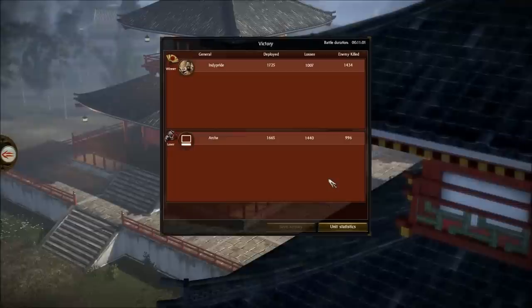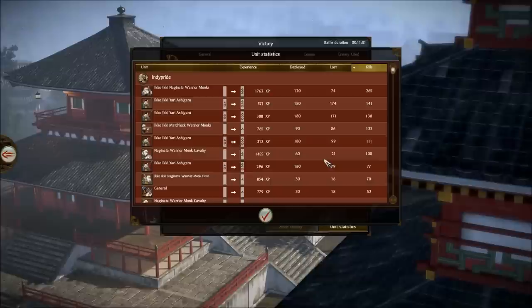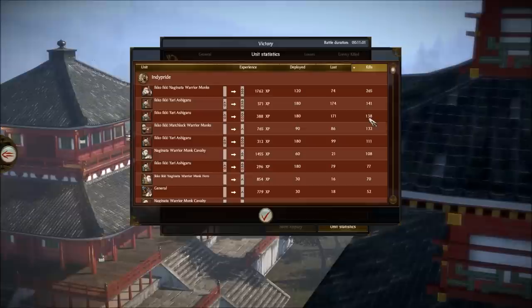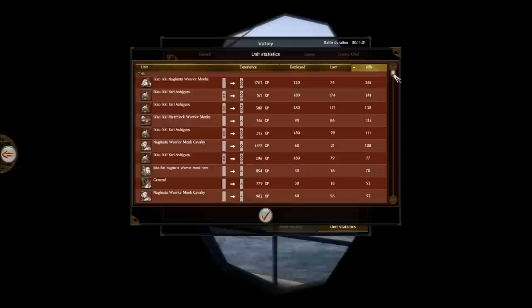I had a Naginata Warrior Monk with 265 kills — that's pretty insane, especially for classic mode. My Yari Ashigaru Guard did very well. Give some of your guys chevrons — your Yari Ashigaru with chevrons in classic battles is really something if you ever play classic mode. Matchlocks did very well, 130 kills, and I think my Monk Cav did pretty well also.